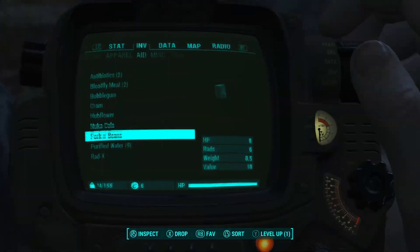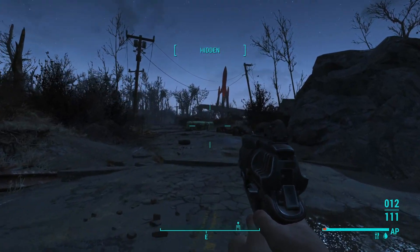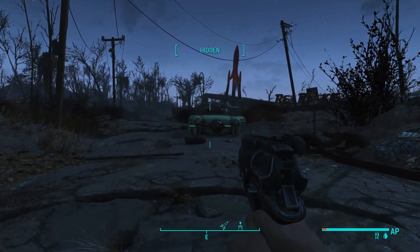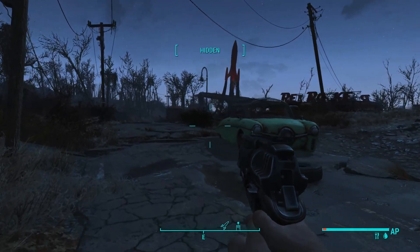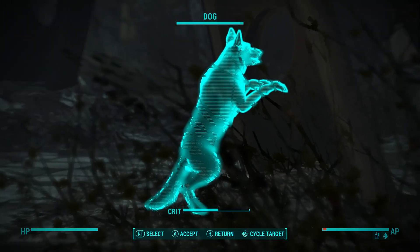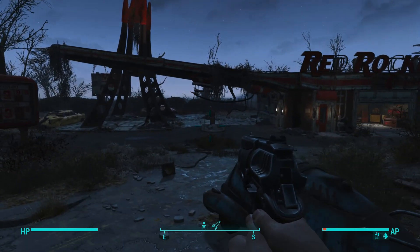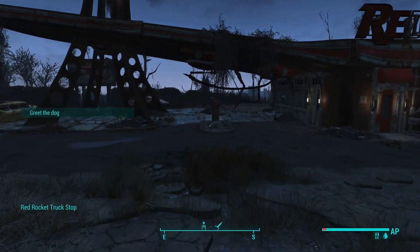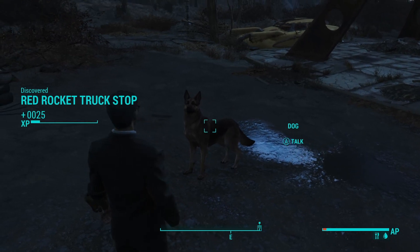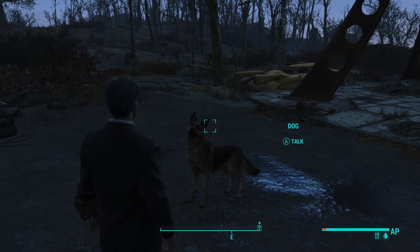We've now got two weapons. Let's do a little crouch and see if we can spot anybody. We don't have a melee weapon yet, but I believe our build is a melee build. I don't think there should be any enemies — just a dog friend over here. Howdy, pup.